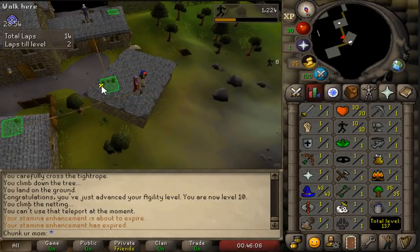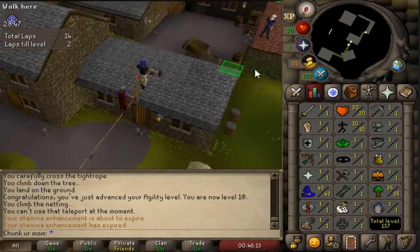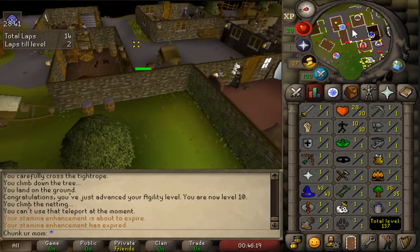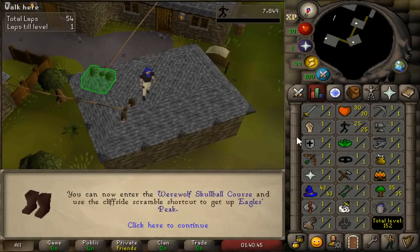A quick tip for you guys: if you're playing from scratch too, 10 marks of grace is actually worth over 100k if you sell them to the agility shop in Brimhaven.